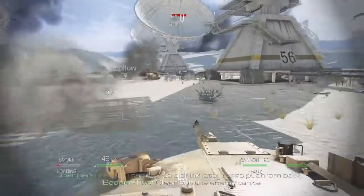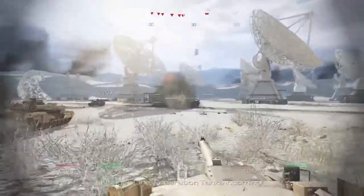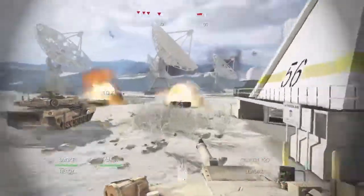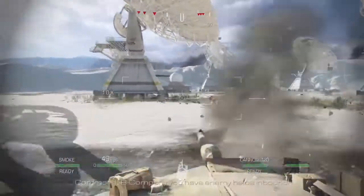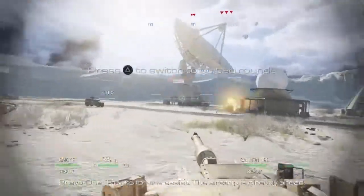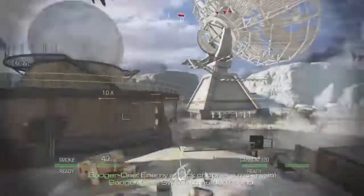Clear off the enemy tanks! Federation tanks incoming! B Company, you have enemy helos inbound. Thanks for the assist! Air strips directly ahead! Enemy attack choppers ahead! Switch the guy in a row — I got him!